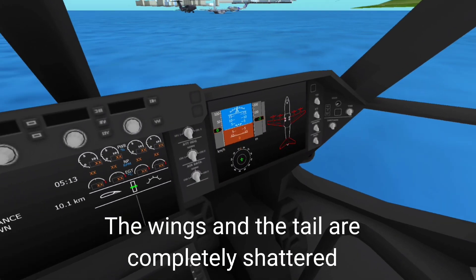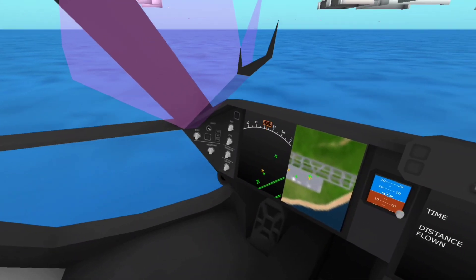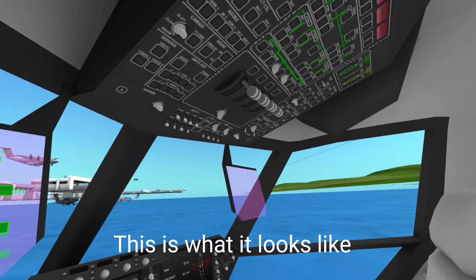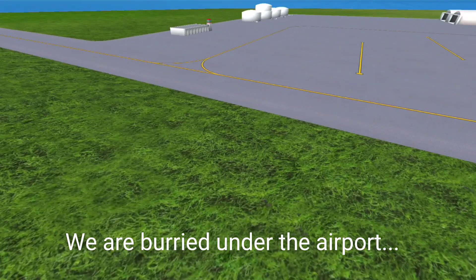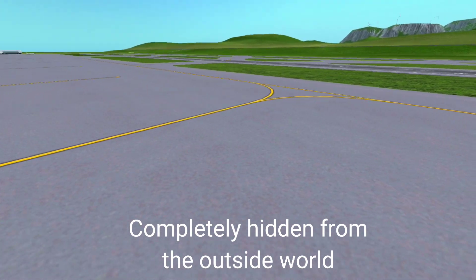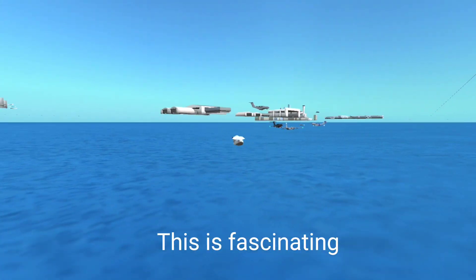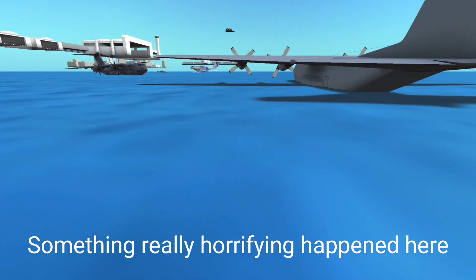The wings and the tail are completely shattered. This is what it looks like — we are buried under the airport, completely hidden from the outside world. This is fascinating. Something really horrifying happened here.